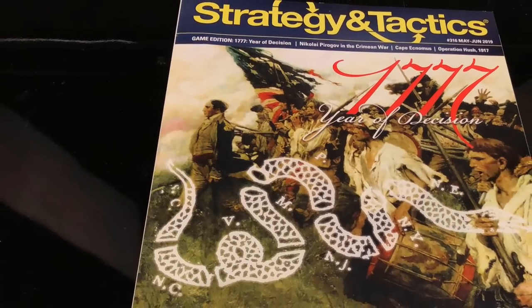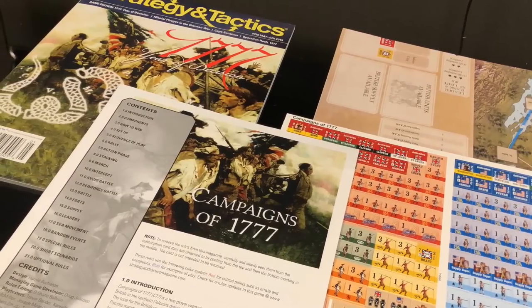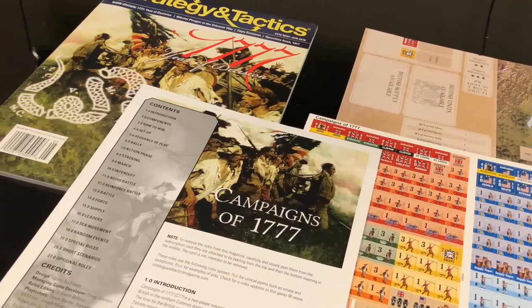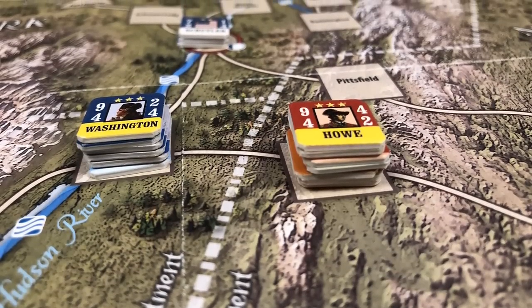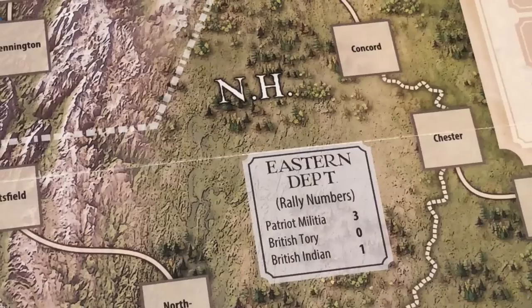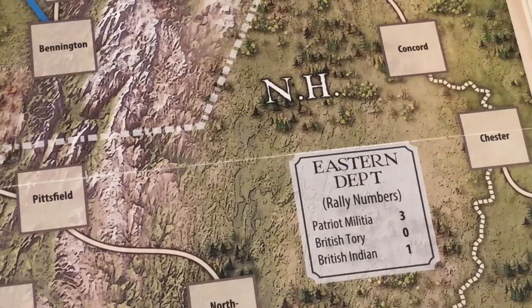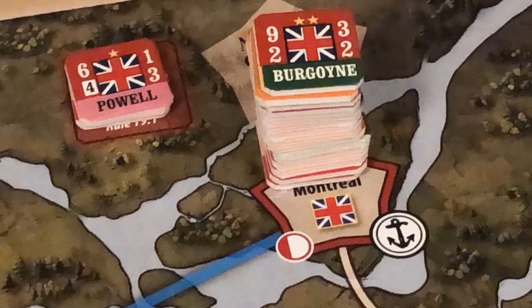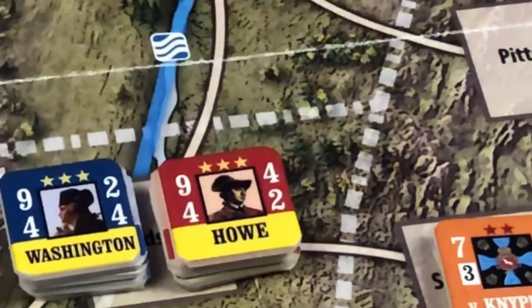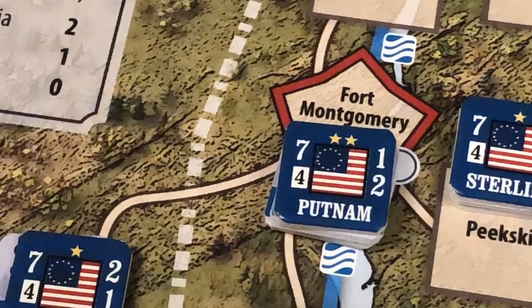Campaigns of 1777 is a two-player strategic level war game included with Strategy and Tactics magazine, issue number 316. The game recreates the American War of Independence in the Northern Colonies during the critical year of 1777. One player commands the British forces, trying to gain control of key ports and cities, while the other player controls the Patriot forces, trying to prevent a British victory.